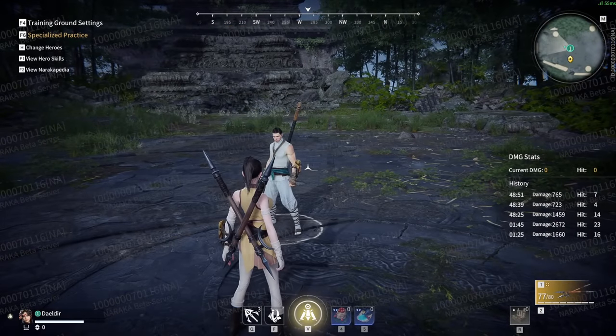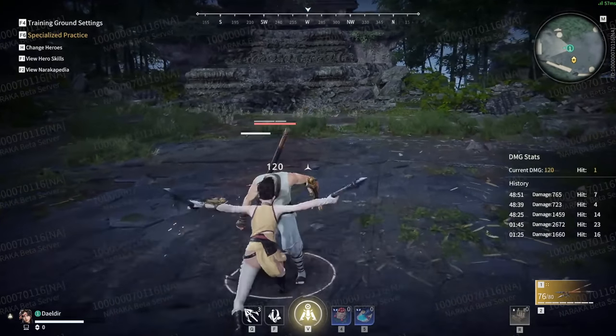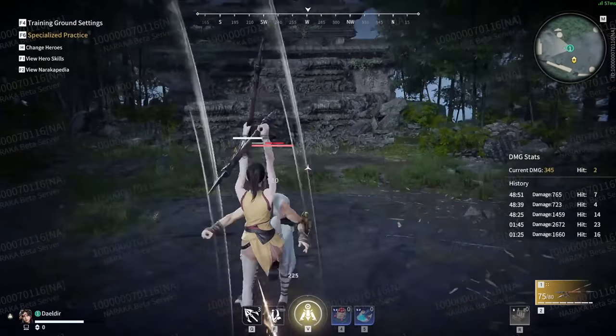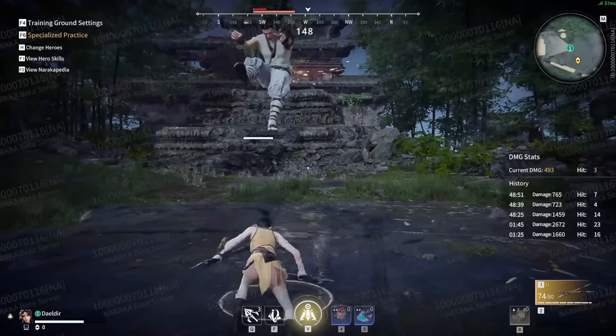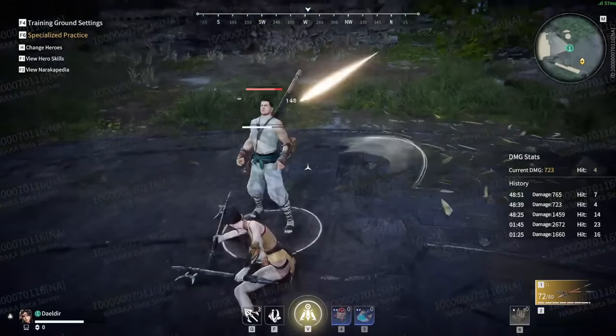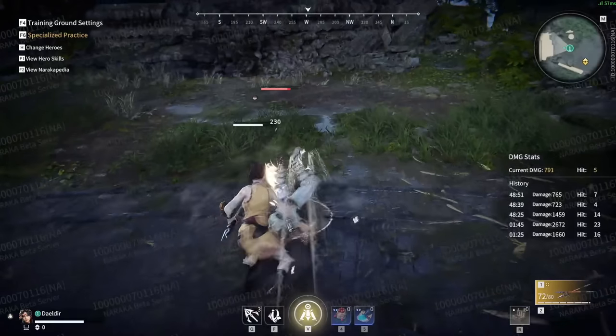A basic combo I would recommend for this weapon is no different than dual blades. You start off with a horizontal into a crouch vertical, following up with the vertical as your feet land. Then do a crouch horizontal and finish off the combo with vertical.